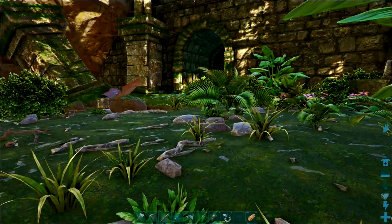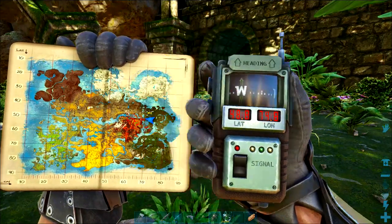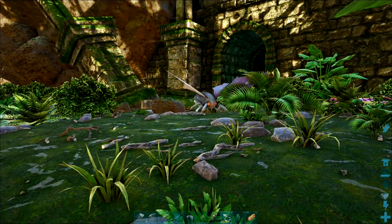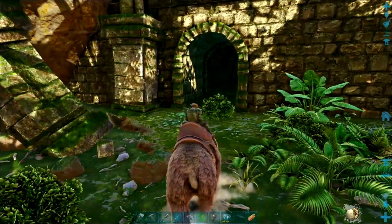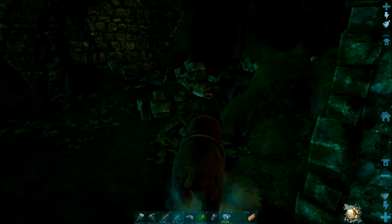I'll just bring my map and GPS out so you can see the location — that's roughly where we are situated. I'm going to use my bear. There's megalana in here and they can be a bit of a pain, but the ruins are relatively easy and there's only a few difficult things in here.